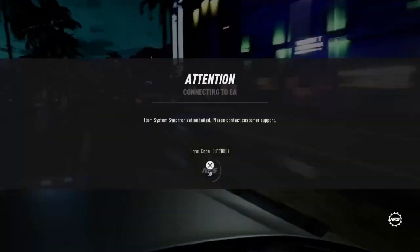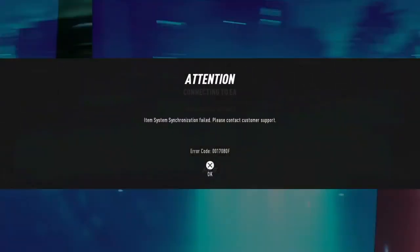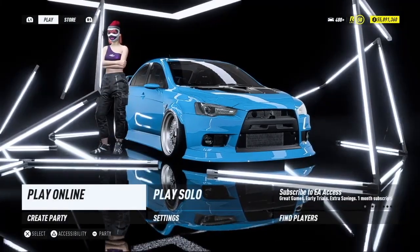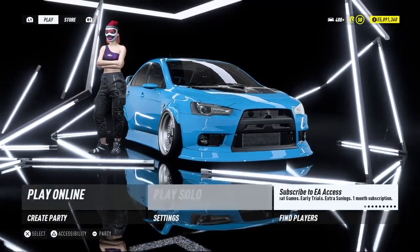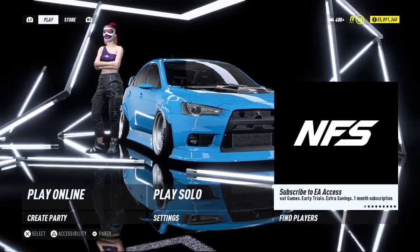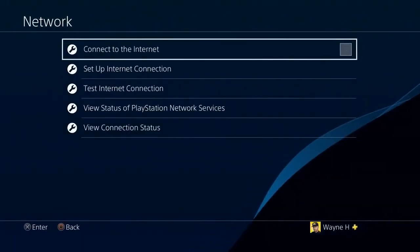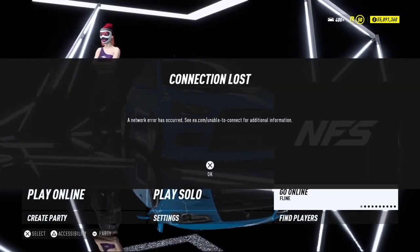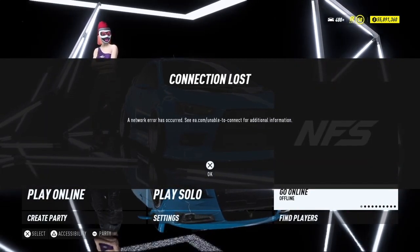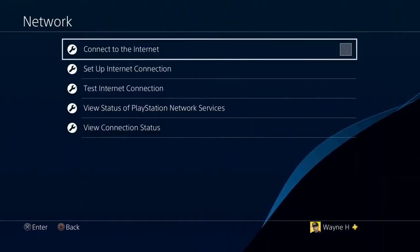The game froze there a little bit. You got the error — 'item system synchronized fail, press X.' Now this is the option. Go to where it says 'subscribe to EA access.' Then disconnect from the internet, and you should get the error message saying 'connection lost, network error has occurred.'